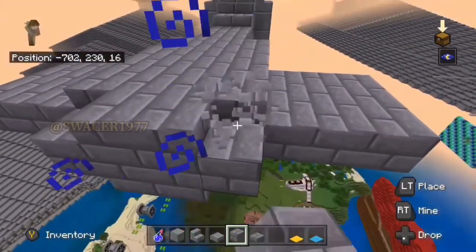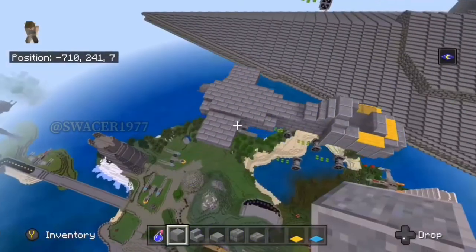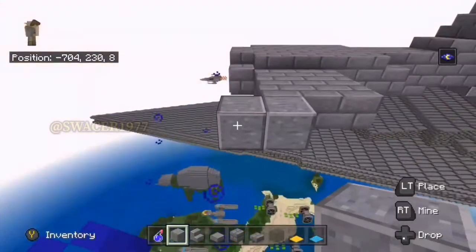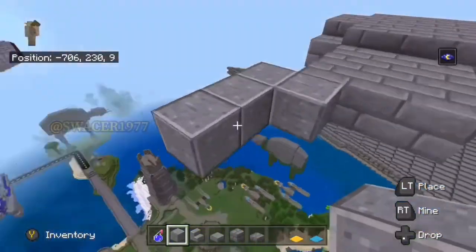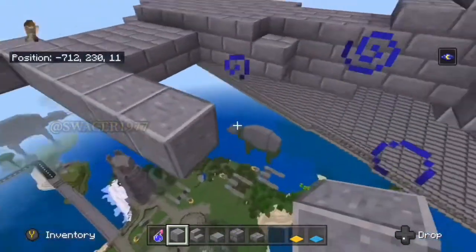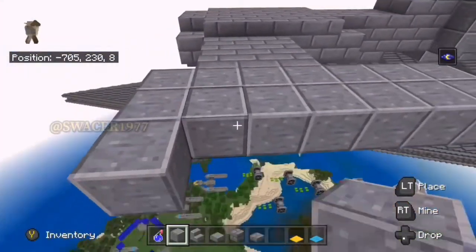As you'll see here, I'm actually fixing the mistake that I mentioned earlier. So now the frame of the ship is pretty much finished. We're going to start with the engines next. Using the polished andesite blocks, you're going to want to outstretch one space from the back of the square that you've just made and three spaces in the front. With this in mind, we're now going to make a 3x3 box with the polished andesite blocks.